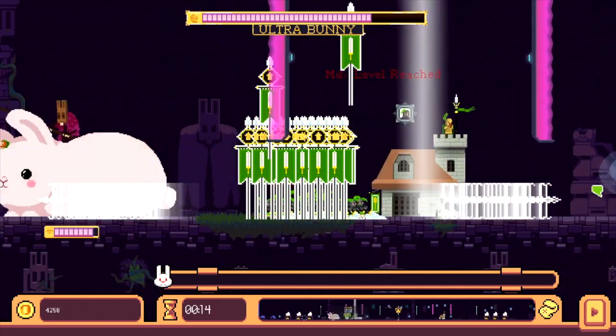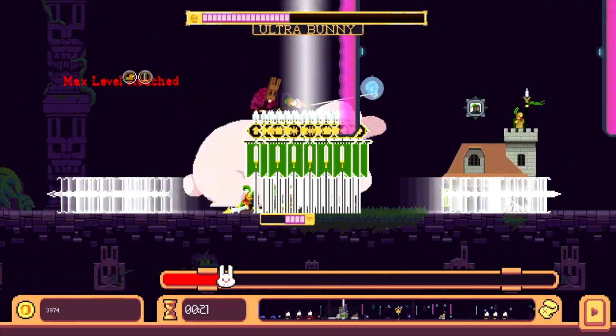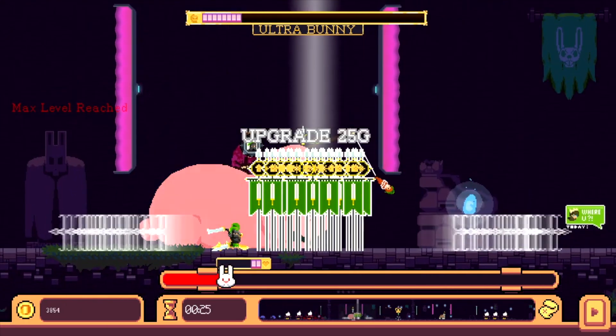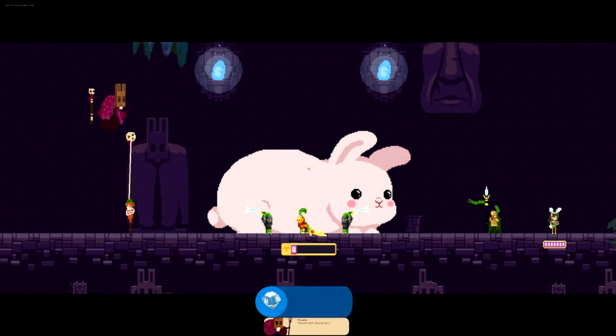Once the bunny is all the way to the left, make sure you do not spawn any more troops. Instead, double click one of the banners to drag them as a group. From here on out, you're just going to drag the banners, sticking them to the bunny at all times. You basically want your troops stuck to the bunny and they're going to whittle it down.